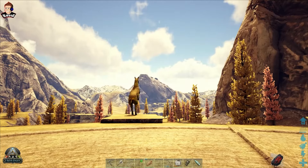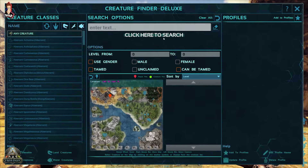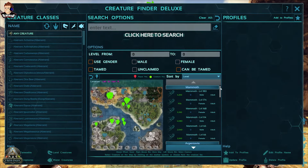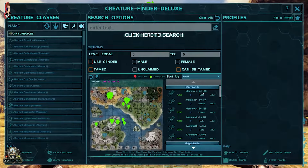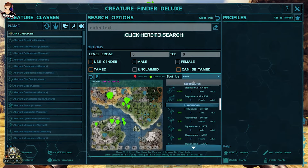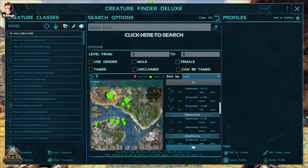I've got a mod which is the Creature Finder. If I do a search, as you can see I've got wild dinos going up to level 180. This mammoth for example is at 180. We've also got hyenadons at 180 - that'll be fun if we come across those.